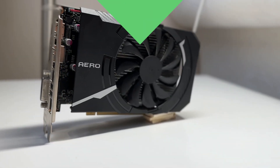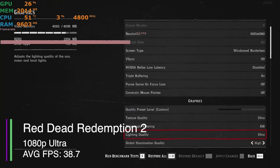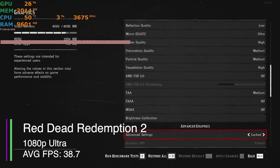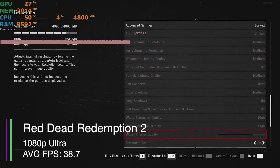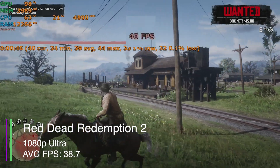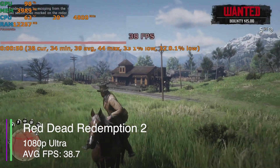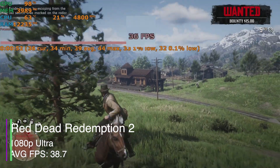First up we have Red Dead Redemption 2 at ultra settings, 1080p. We got an average frame rate of 38.7, a minimum of 32.1, a maximum of 43.8, a 1% low of 32, and a 0.1% low of 29.7. Not too bad.